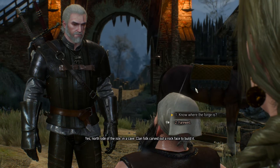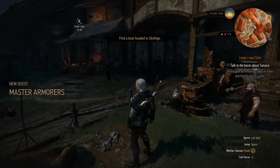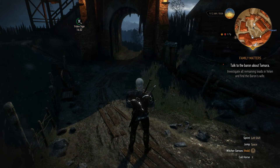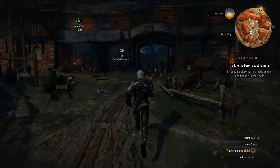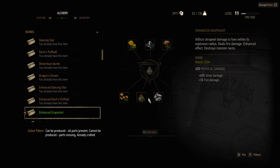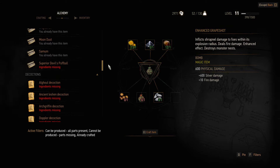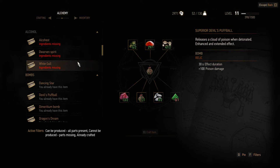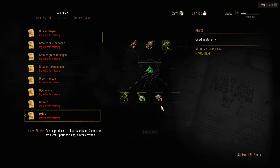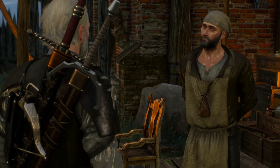It ain't legends and it ain't nonsense - my grandad would go to Undvik for his armor, said Tordoroch folk made the best. Till last year, when a giant ravaged their island. Inhabitants either ran off or died, but the forge should still be in one piece. Worth looking into. Say I find the tools, will you craft the armor for me? On condition you bring the tools - but only then.